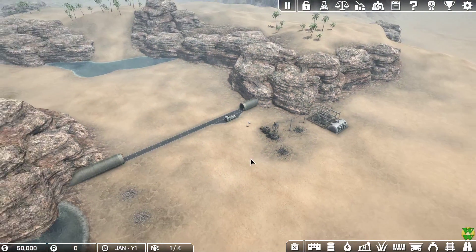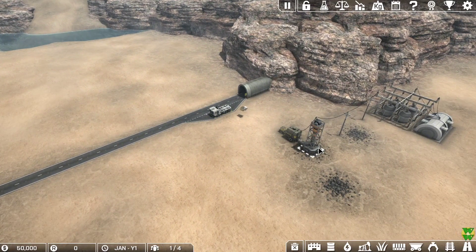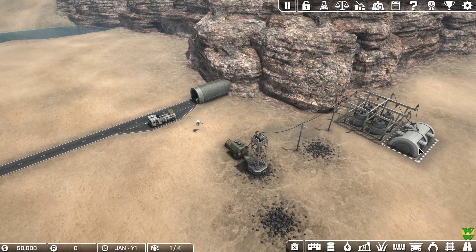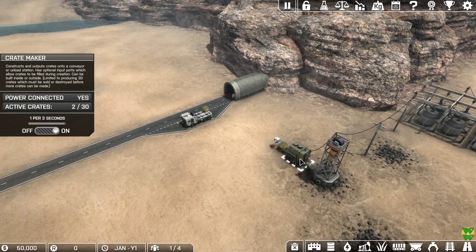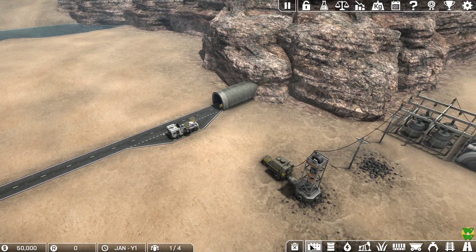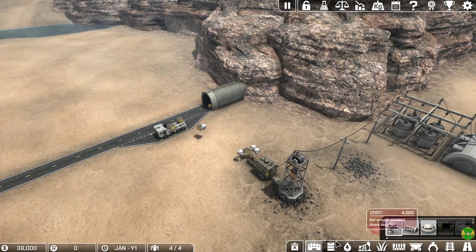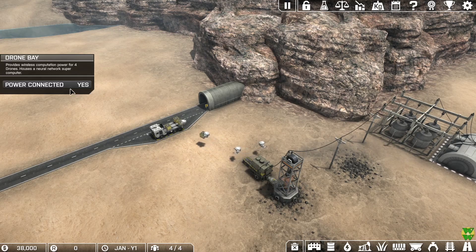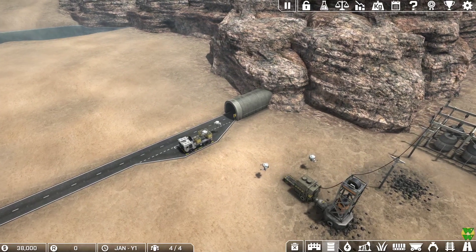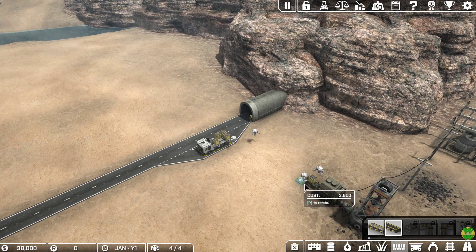We have a road pre-built for us, a coal mine, power station, a drone bay, crate maker, and a single drone bot. One of the first things to do is add a couple more drones — I'll go ahead and add all four we can have. Each drone bay gives us four drones, so that's a good place to start. I'll also go ahead and add an unload station.